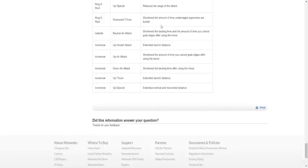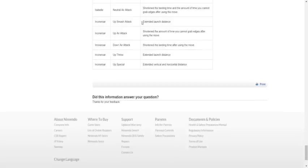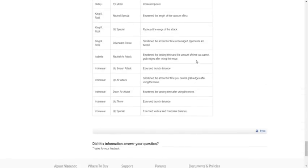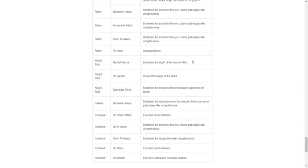Isabelle neutral air: buffed. Incineroar: launch distance — buff. Multiple buffs for Incineroar. Oh wow, they buffed Incineroar — I wanted to try to get into Incineroar but it's not my style. Anyway, everything is in the description down below. Thank you so much for watching. Take care.